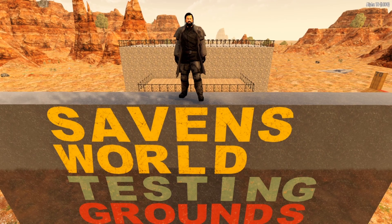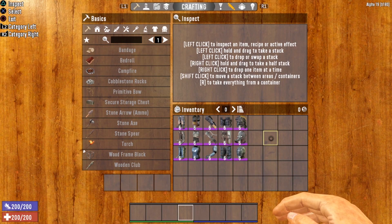Today we are talking all things heavy armor. We've got a lot of ground to cover and no time to waste, so let's head inside and get to it. Seven Days to Die has a tier system for most items in the game, and heavy armor is no exception. There are three different tiers of heavy armor.